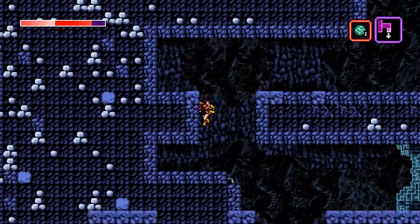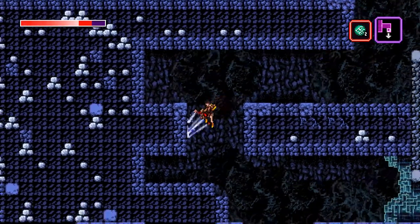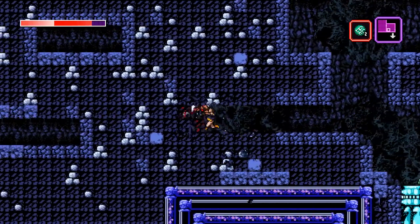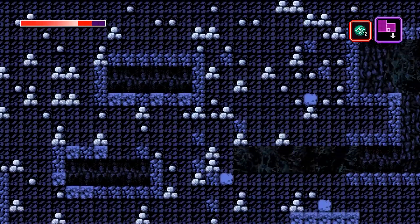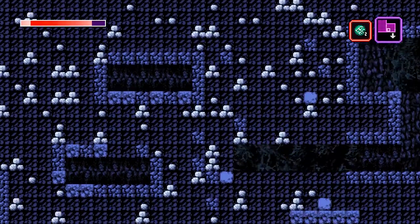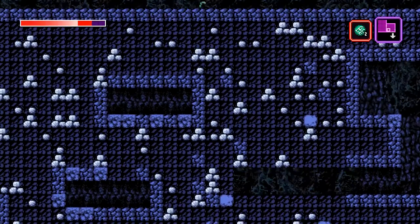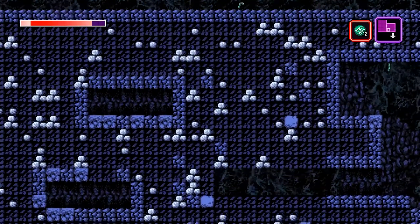Down here you can see some chambers, but it takes a little experimentation to find the right place to drill. What you need to do is get through there, and then you have to be kind of pixel-perfect to teleport through this wall here. For some reason, it's hard for me to get this one to work.